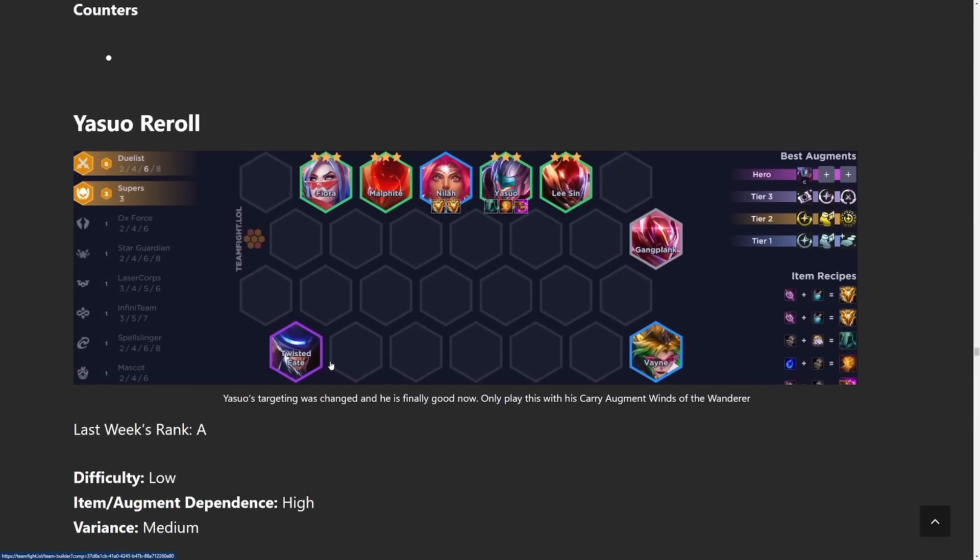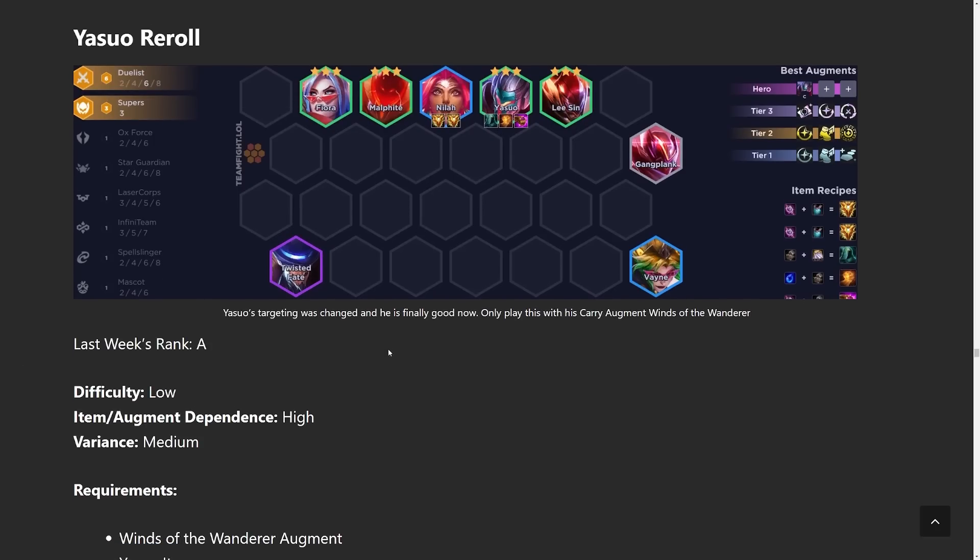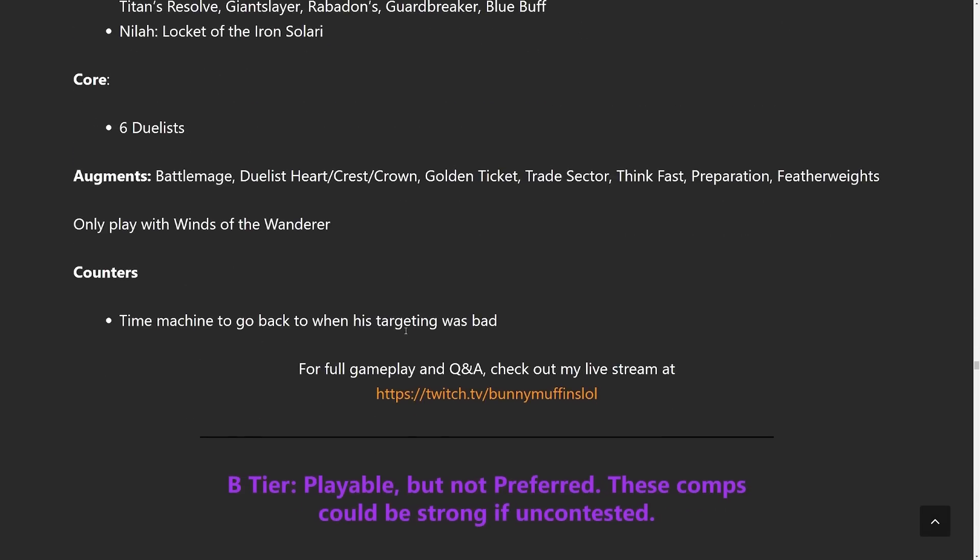Next build is Yasuo Reroll. This is like the same Duelist build except you run three Supers. You want to get all your two-cost units to three-star and have them carry the game. The most important item on Yasuo is Quicksilver, then two damage items — though you could replace Quicksilver with Edge of Night. You need Yasuo to somehow survive, and you prefer one healing item on him: Hand of Justice, Bloodthirster, or even Hextech Gunblade.